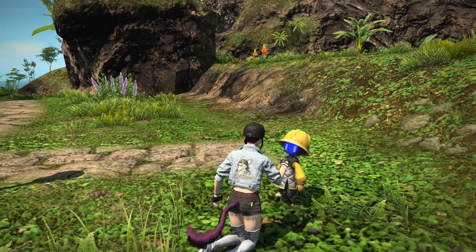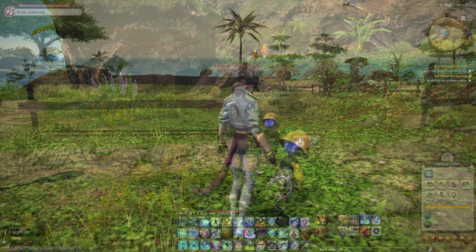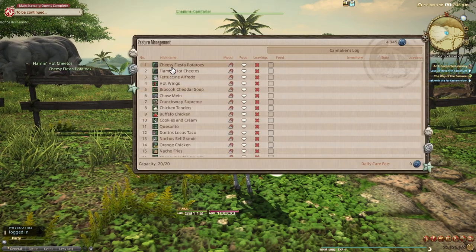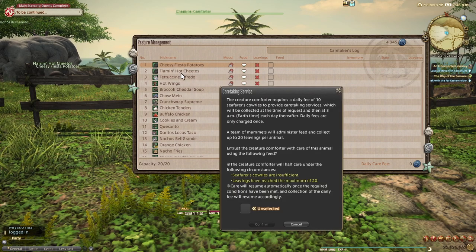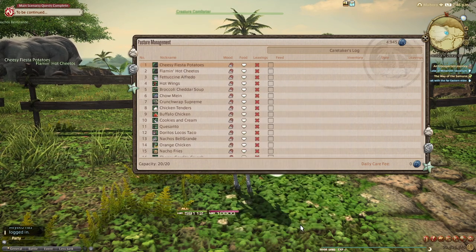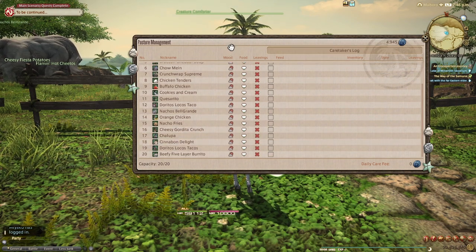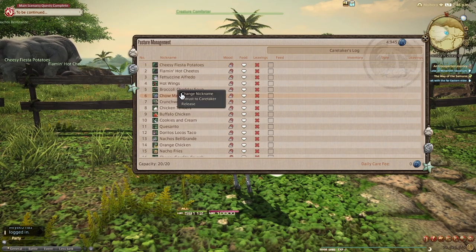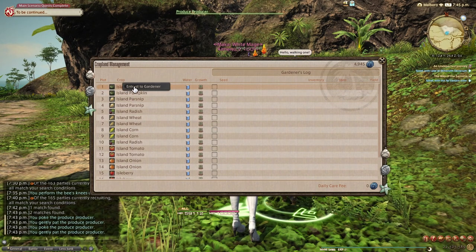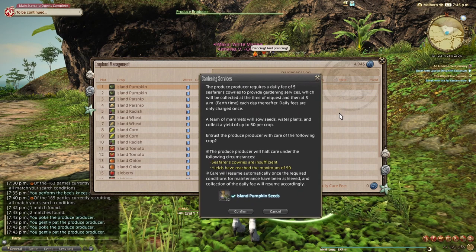The first thing I want to talk about is the mammoths. You can set your mammoths to take care of your animals or your crops. The problem is you have to click on them one by one. If there's a way to do this without clicking one by one, please let me know because I have not found it — I have not seen anything in the menu for this. When you realize you have like 20 animals, and most of us are going to have all of our animals maxed, that's a lot of clicking. So there needs to be a way to just click like 'take care of all.'